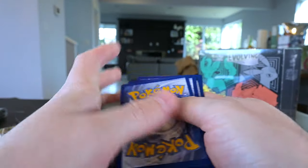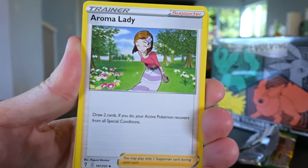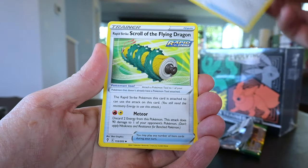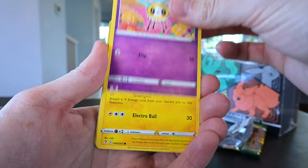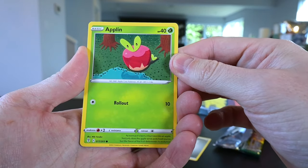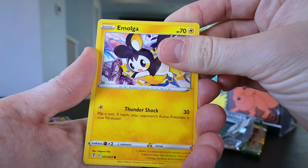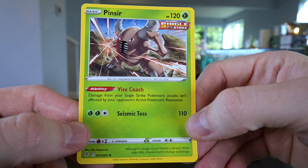All right, here we go — first pack of Evolving Skies. We got the steel energy into the Aroma Lady — hello Miss Waifu, I would like a full art version. Got a lot of trainers come through here. Got a Cutiefly — a bee-fly Pokémon, that means it's gonna sting you. We got a Pikachu looking mighty cute, into an Applin — I've never seen this Pokémon. Into the Lillipup, the Emolga — these are some really cute Pokémon, no wonder this set is so expensive. Into the Tropius reverse holo, and our first rare — the Pinsir. He's got a Seismic Toss, he's gonna toss you over his shoulder.